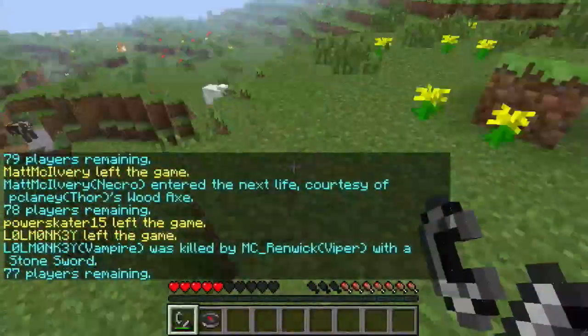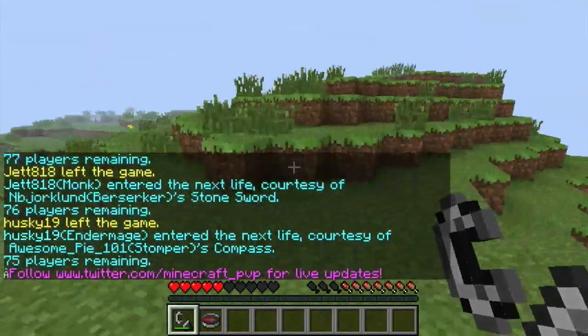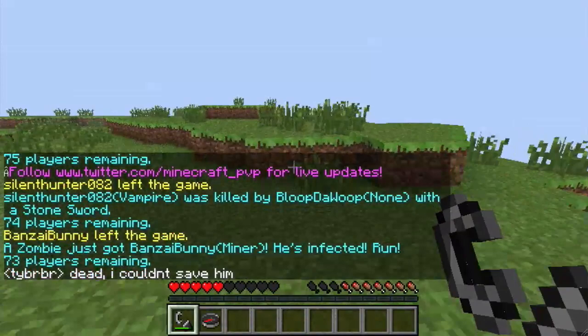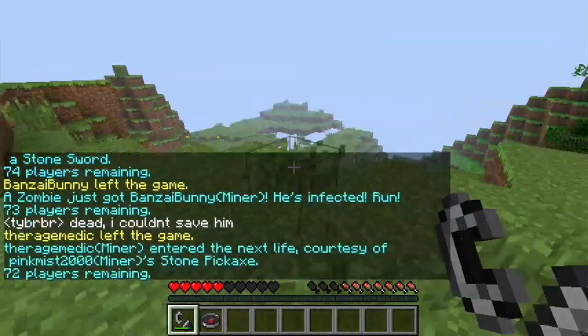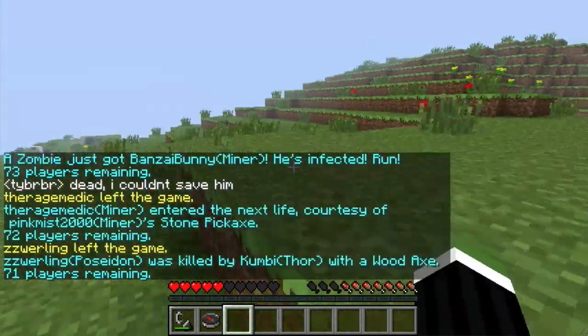Five hearts — wow. So if you light someone up twice with this kit, they're going to die. This definitely gives you a substantial advantage. If you want, you can light them on fire, then pull out a sword and kill them.